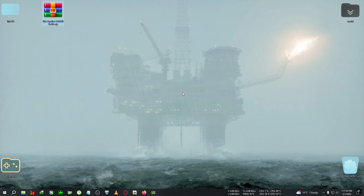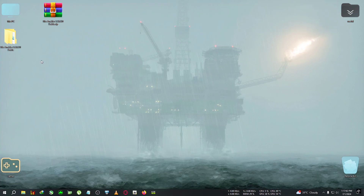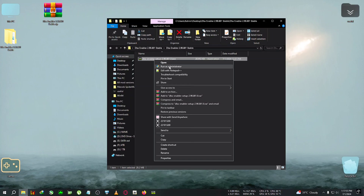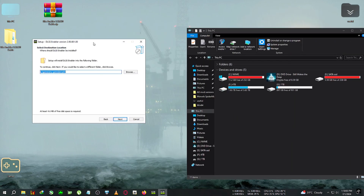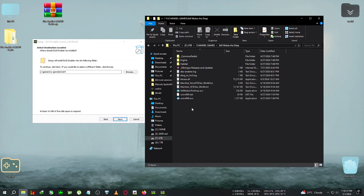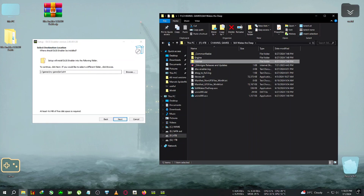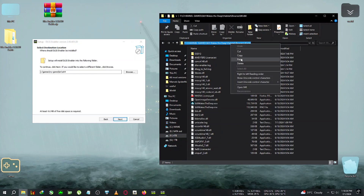After quitting the game, we will need DLSS Enabler 2.90801 — this is the latest stable version which just released maybe a few hours ago. It contains a huge changelog, which will be on screen. You can get this file from the link in the description or on the Discord. Run the DLSS Enabler installer, click Next, and then we need to navigate to the installation folder of Still Wakes the Deep — specifically to Habitat, then Binaries, then Win64. We need to select that path; selecting the root path will cause DLSS Enabler not to work.